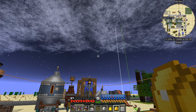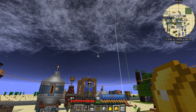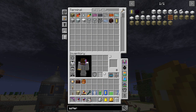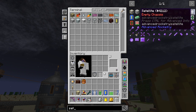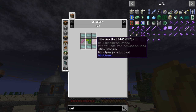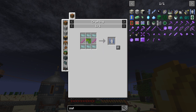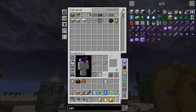First we need a satellite container. If you look in NEI for satellite containers, you'll see we need one of these. These used to be built when you actually created the satellites, but now you have to make them yourself. You need some aluminium sheets, some titanium rods, a control circuit board — click those together and you get one.